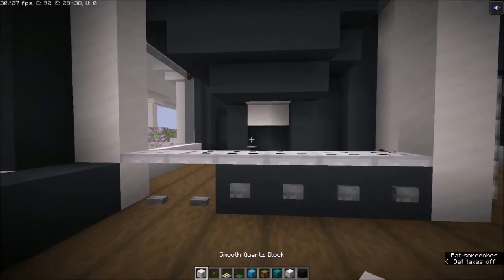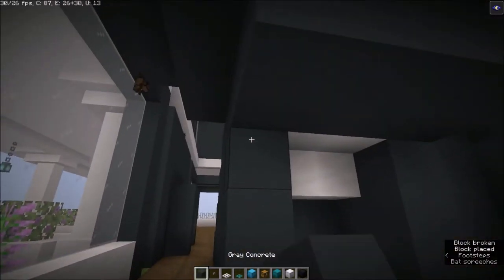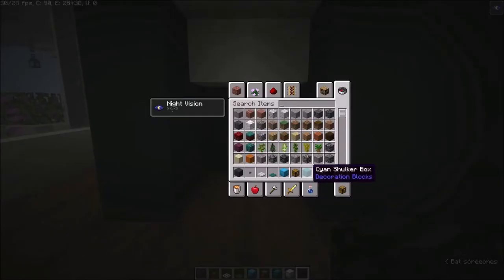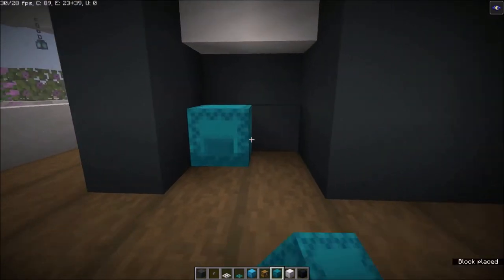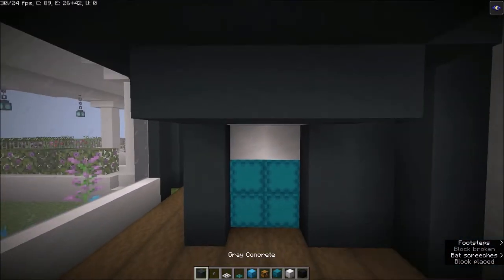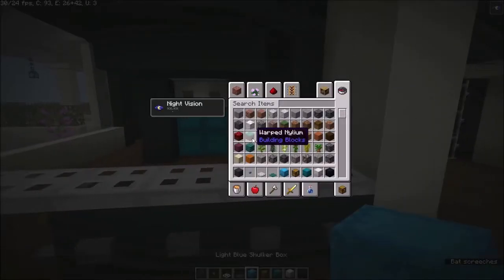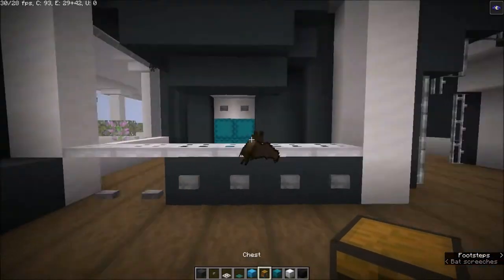Behind this I want to have a fridge. What I'm going to do is simply get the cyan one and place it like that. On top of it you can have two buttons to indicate it's a fridge. Now we need a dining table as well.